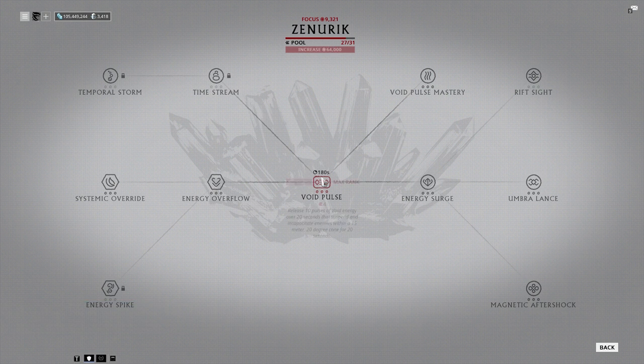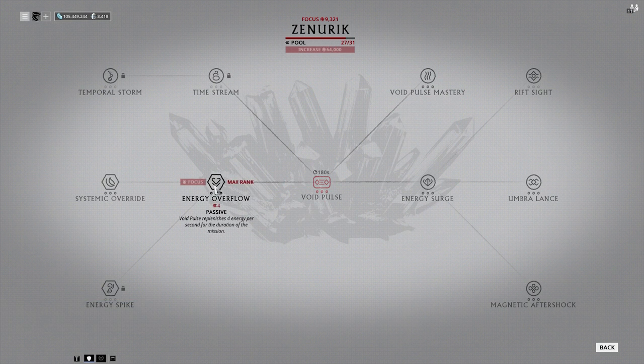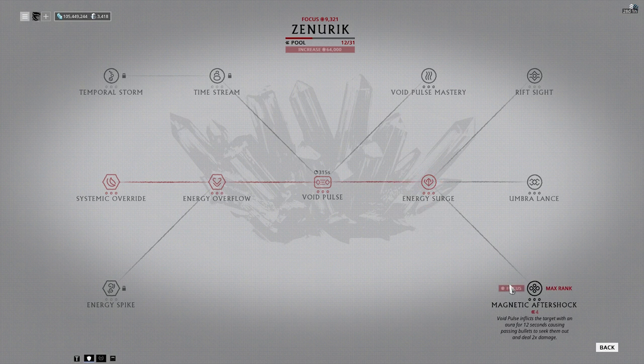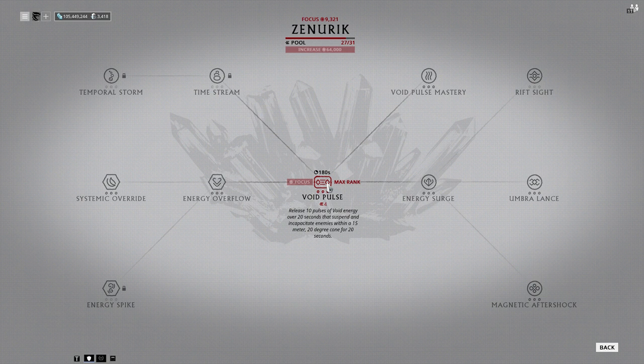Up at the top, we have a capacity. If we go ahead and turn on Energy Overflow, that takes away a decent amount of capacity — we go from 27 all the way down to 23, because this ability takes up four. So it's taking up four every time we activate it, or gives back four when we turn it off. This one takes up seven, bringing us down to 16. Then equipping Energy Surge takes another four, and so on. You actually have to use focus to purchase more capacity, or 'pool,' which is shown up here, along with your base.